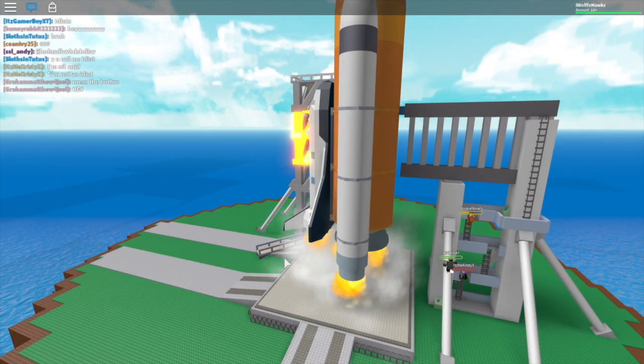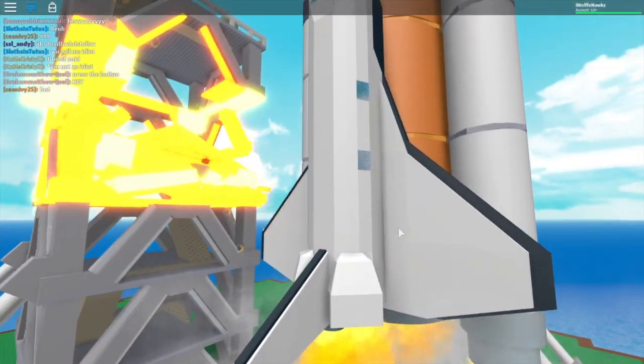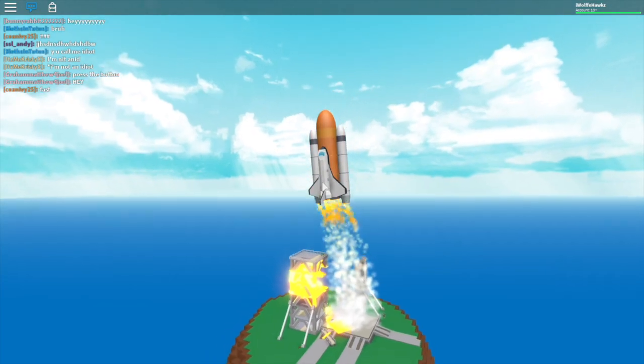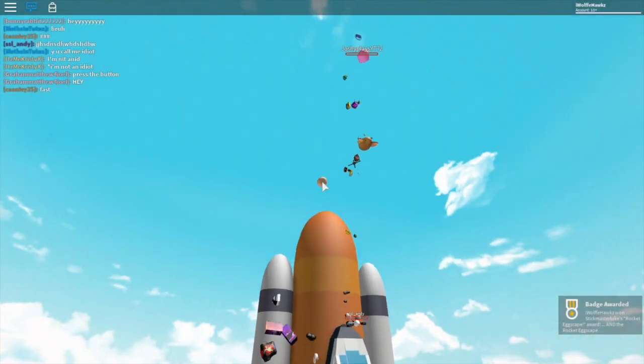So technically this egg is all about teamwork — make sure you have team members who are willing to help you. And now our liftoff: everyone in the rocket will die immediately and they'll get the badge as well.